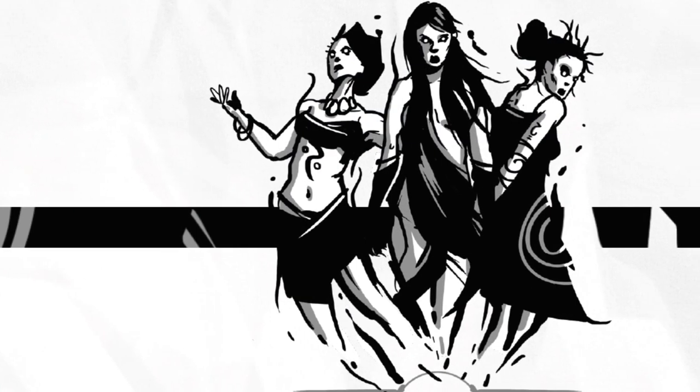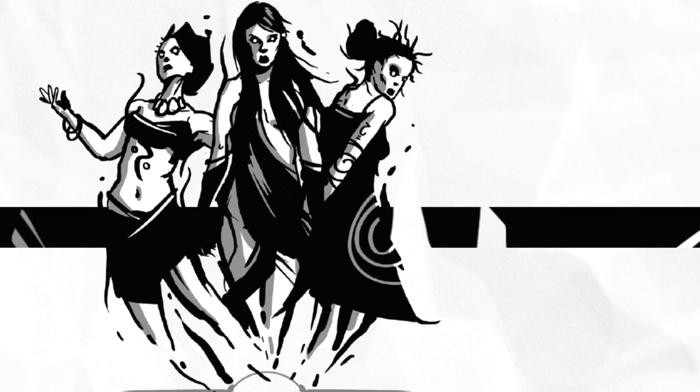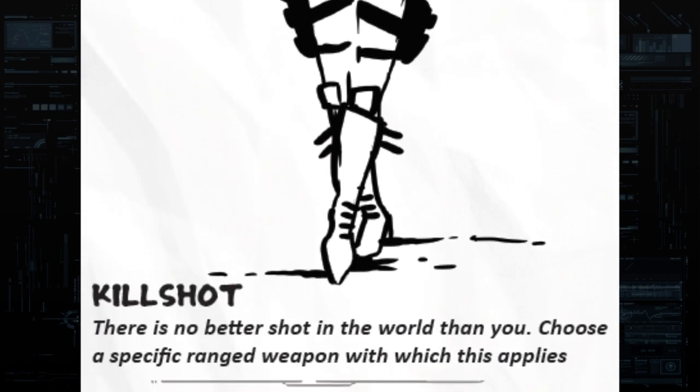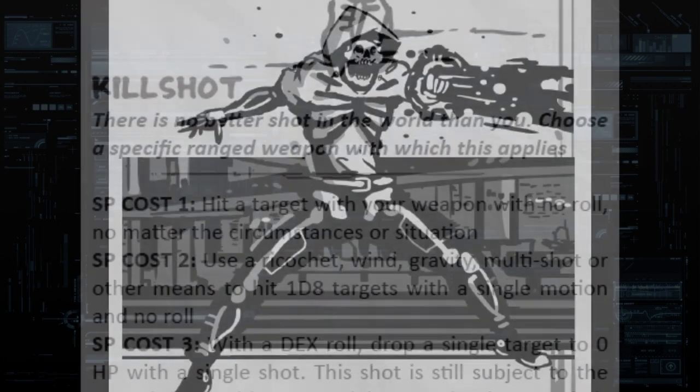This is a departure from ICRPG Magic's economy of spending hit points to cast spells, and gives the player more breathing room. The GM can award mastery points to players for using specific powers in a cool or dramatic way, and once a power is mastered, fewer stun points are required to use that power at their maximum.